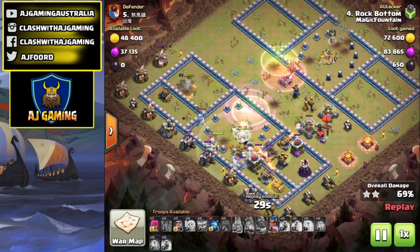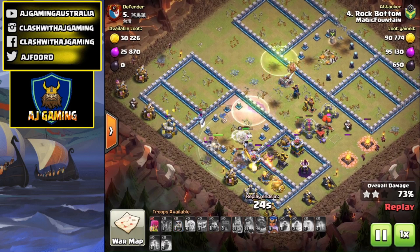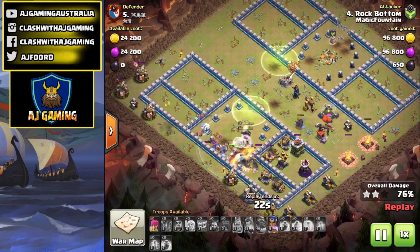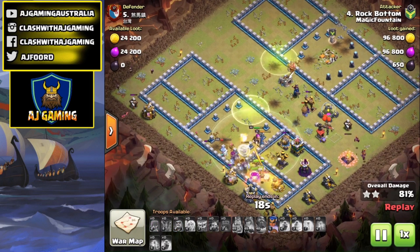Once the Yetis went straight through and took out the Town Hall and the enemy Queen, that Royal Champion at the end was a great strategy. Most people use her early, but I like to use her a little bit later so she can target the remaining defenses.